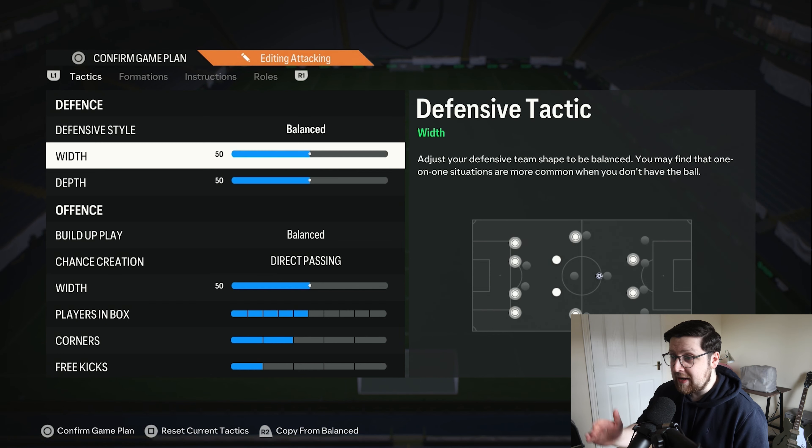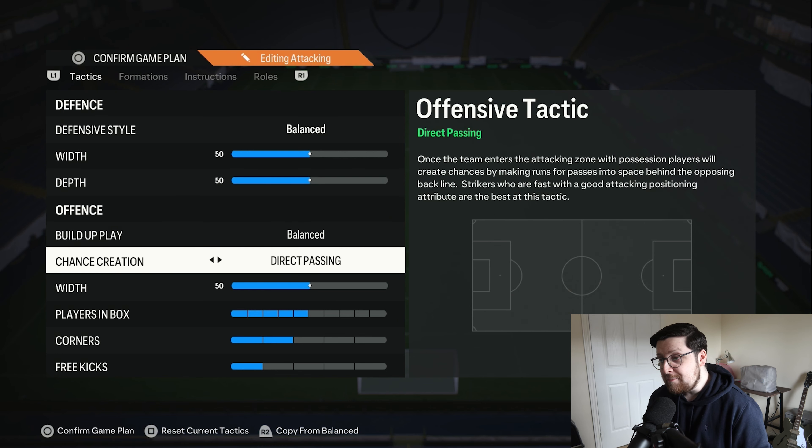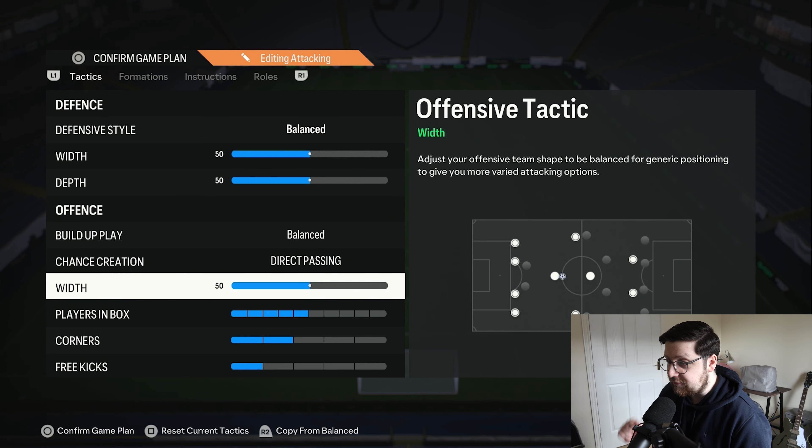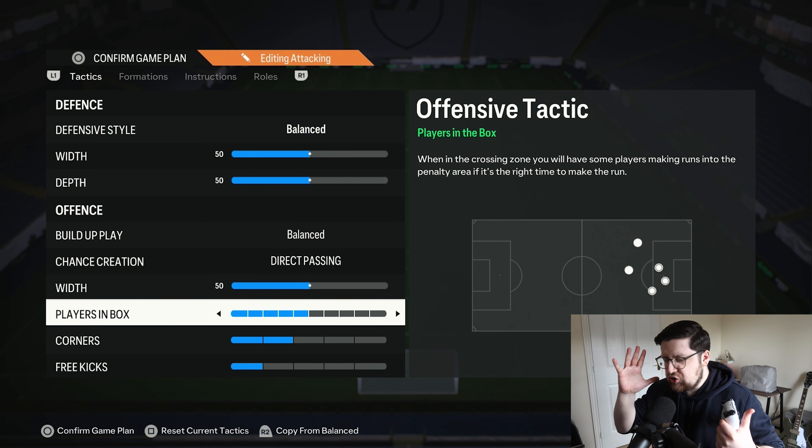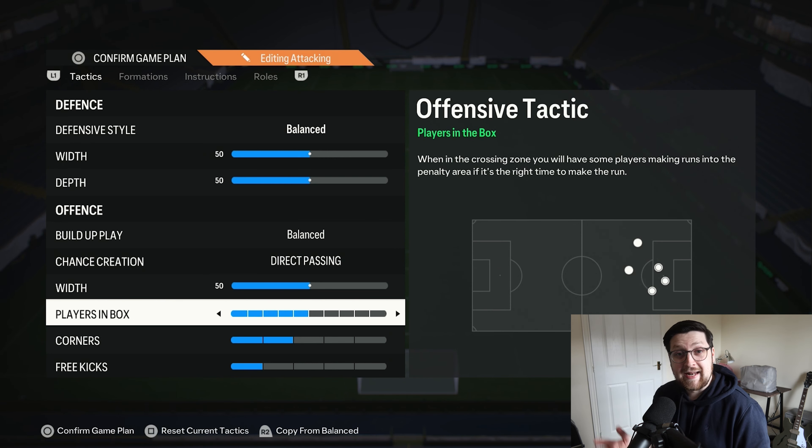Getting into the tactics: defensive style — balanced; width and depth, both 50. Build-up play and chance creation is balanced direct passing, and the width is 50 on the attack as well. Players in the box — five. Corners and free kicks, whatever your personal preference is. The 4-4-2 inherently is an extremely balanced formation and we're going completely balanced at face value with these tactics. This enables you to press if you want to press, play passive if you want to be passive, or throw men forward by triggering runs while still having enough people sat back to cover.